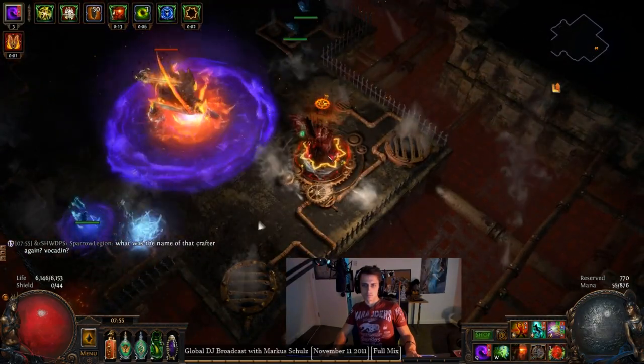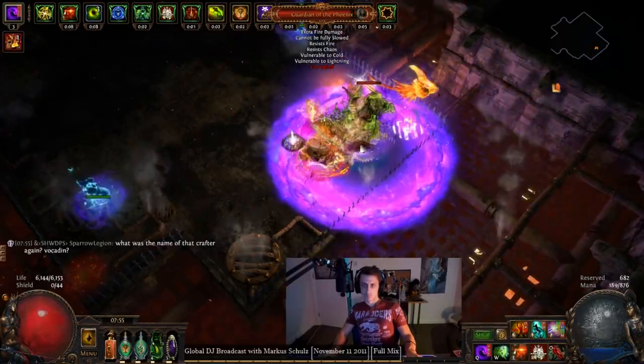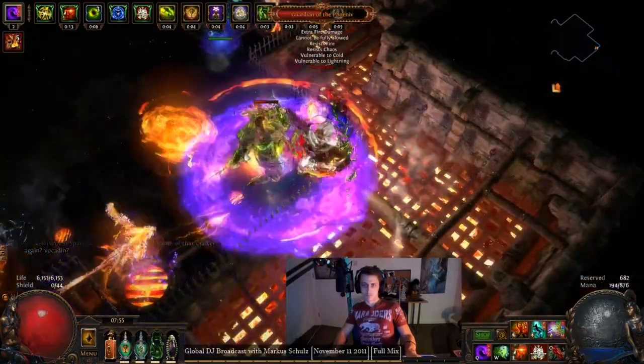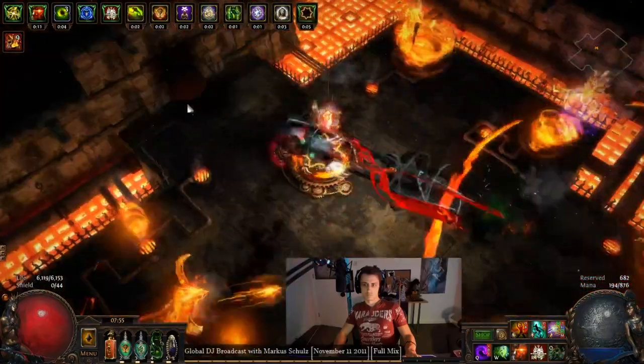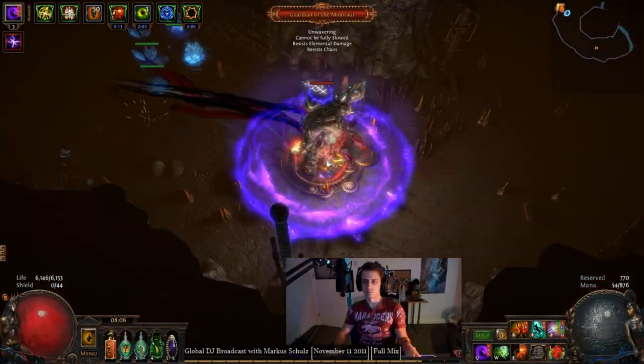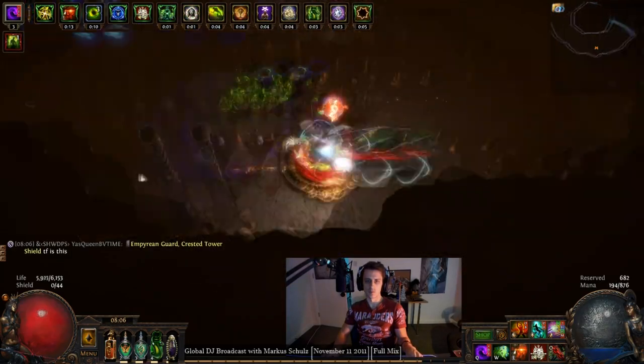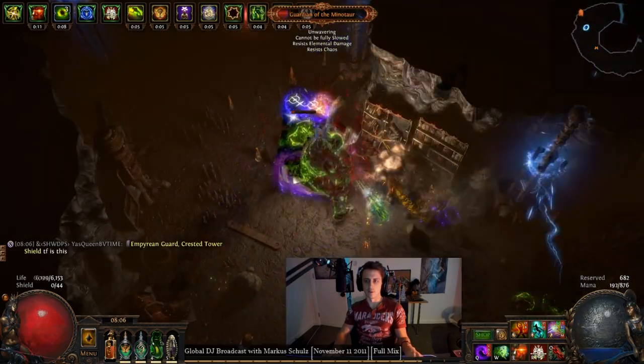We'll also have an Uber Elder fight to show you at the end of this, as well as a full-blown five-way Legion battle — the first one I've tried — and it went way better than my four-way battle on the Bladestorm character, simply because there's so much more potential for damage ramp on this guy. If you're looking for some poison, I would recommend it.